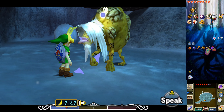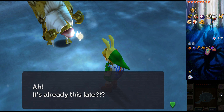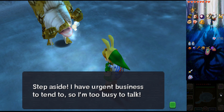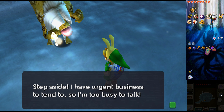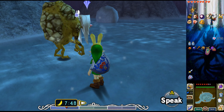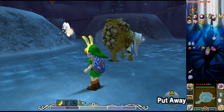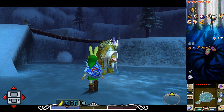So we can only assume this is the Goron Elder, since he looks old as shit. I think in the N64 version, depending on the day, his location is different as to where he might be. But I think he's always in the same place — at least it seems that way on the 3DS version. He might actually be further up in this area, or he might be in Mountain Village — I think that's another place he can appear.